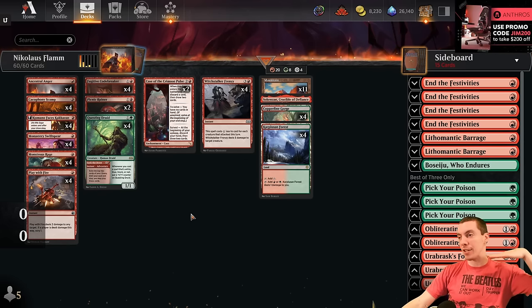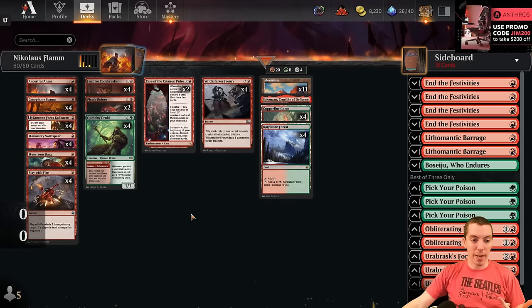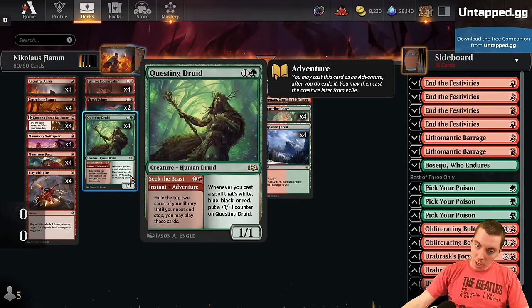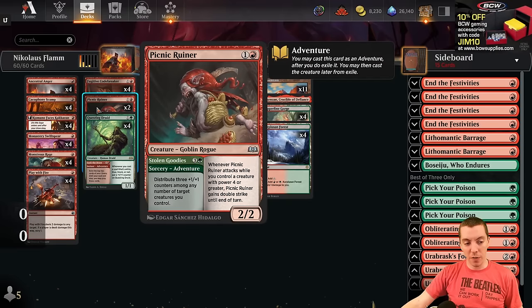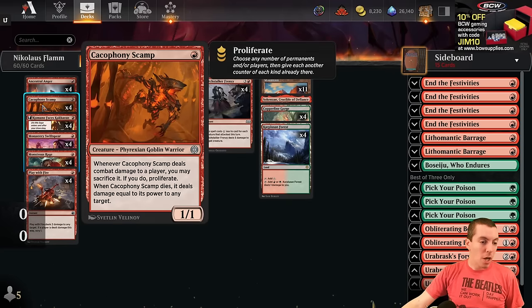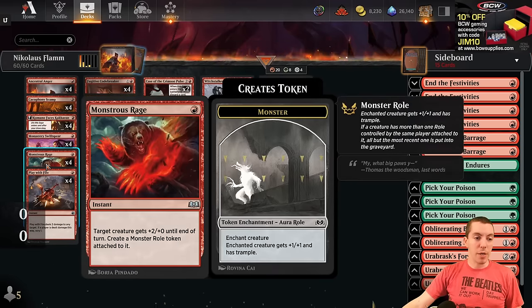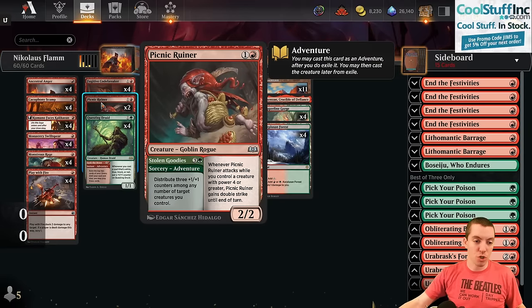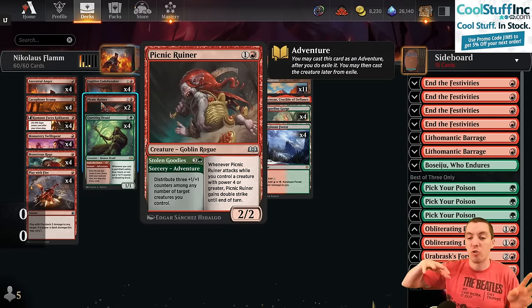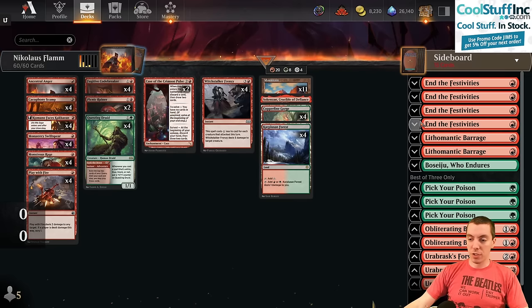Mono-red is a little below the bar in Standard, but Standard wants a kind of red aggro deck, and Questing Druid is just so good that splashing for it seems totally reasonable. This deck is really aggro — kind of hybridizing mono-red with the Picnic Ruiner all-in pump spell style. We're still playing Cop the Scamp, still playing Monstrous Rage, you can pump your Ruiner for Double Strike and Trample, but that's not the main theme. We're just trying to lay some mono-red beats.